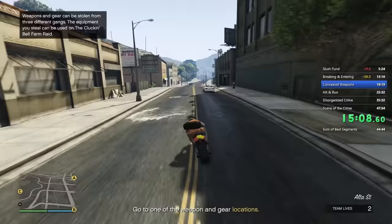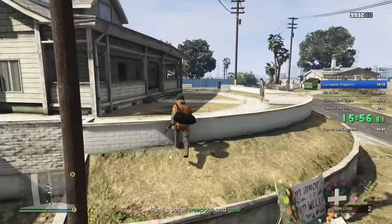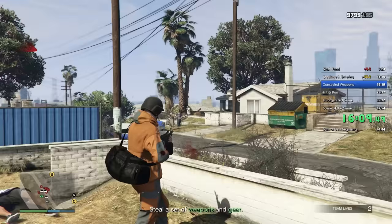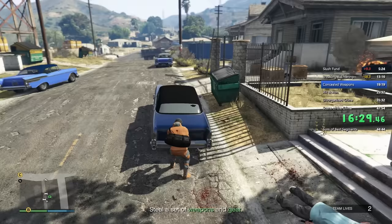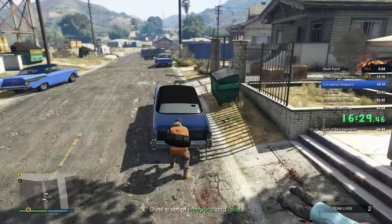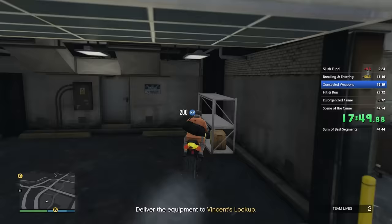Follow the path I take to get to location A — this is the most efficient one I've found and will get you there in just over a minute. The fastest strategy is to take out the first two guys with a suppressed weapon, followed by throwing two sticky bombs over the blue fence killing most of the guys in there, then taking down everyone else with the best weapon you have. Once everyone's dead, search the cars for your gear — if you get lucky you'll get it in the first car. After that, pick up the weapons, get back on your bike, head back to the lockup, and text Vincent to confirm the weapons and gear as fast as possible.